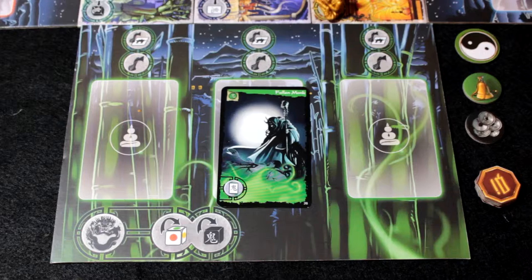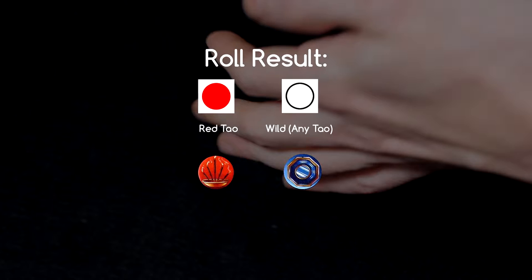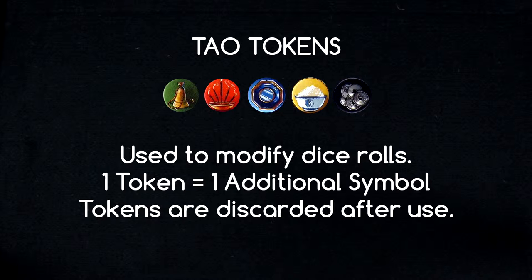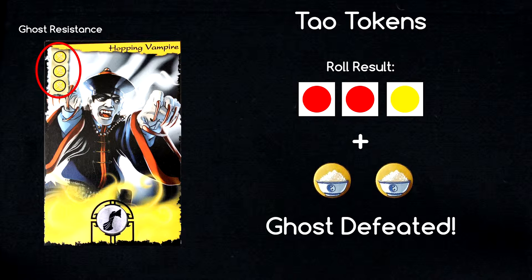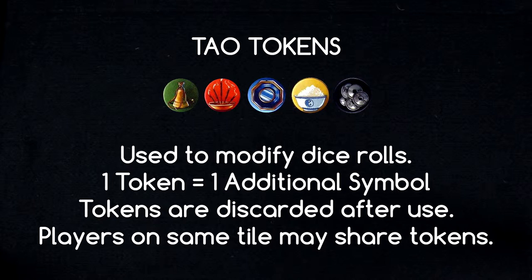That finishes the green player's yin phase. Now onto the yang phase. The green player stays put and requests help from his current village tile — the Herbalist Shop — which allows him to roll two dice and take Dao tokens of the corresponding color results. He rolls a red and a white die. White die faces represent a wild roll — you may use them for any color. So he takes a red and a blue Dao token. Players occupying the same tile may share and use each other's Dao tokens as though they were their own.